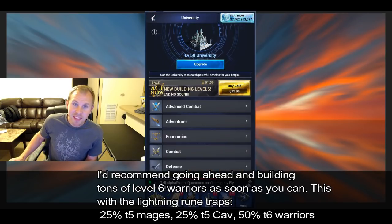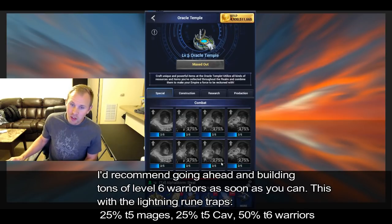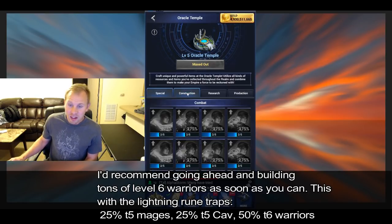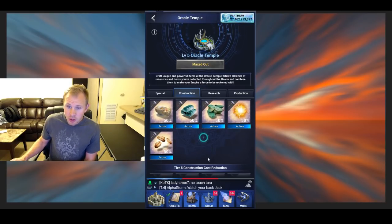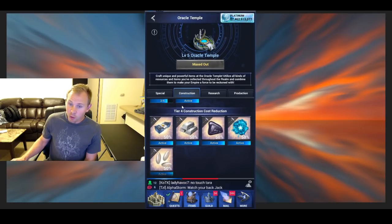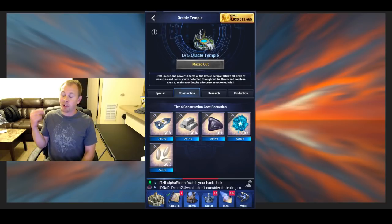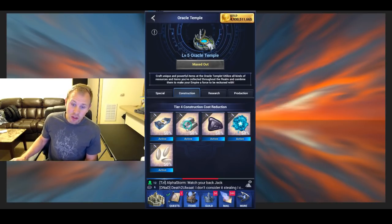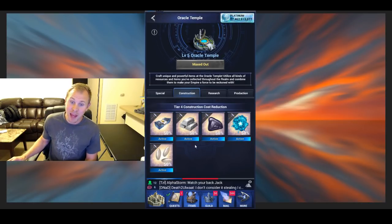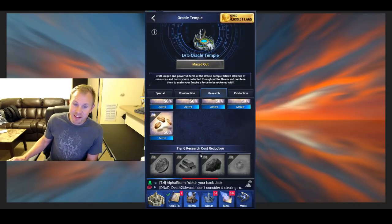This brings me to the first suggestion — it's going to be really hard to get T6 troops without getting the T4 reductions. There's a building reduction and a research reduction one for the Oracle temple. Tier four construction costs are a super expensive resource that you're going to need for Citadel 50 and all the research. I would definitely try to do these. I would get the construction ones and also the research ones.